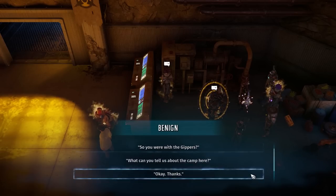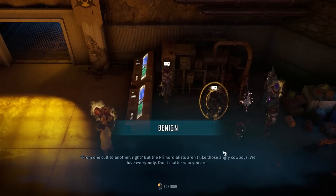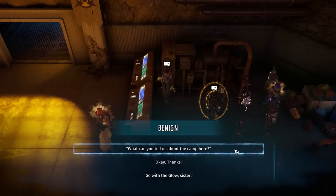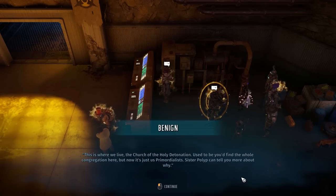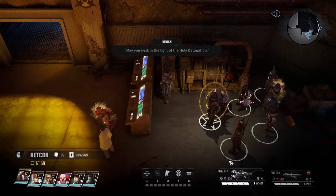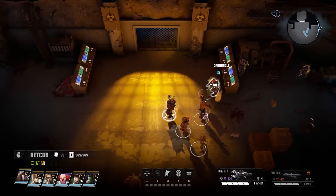So now you don't want to visit your son? You have bad blood with the Gippers, don't you? From one cult to another, right? But the Primordialists aren't like those angry cowboys — we love everybody, don't matter who you are. They certainly do take the concept of unity very seriously. The Church of the Holy Detonation — used to be you'd find the whole congregation here, but now it's just us Primordialists. She was exiled from Denver for refusing to marry God King Regan.